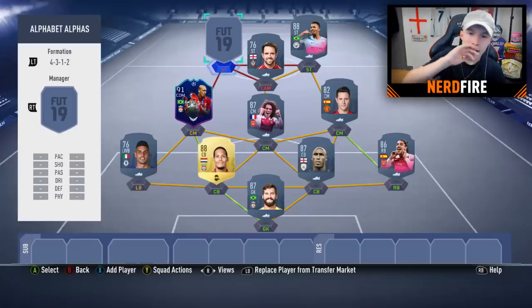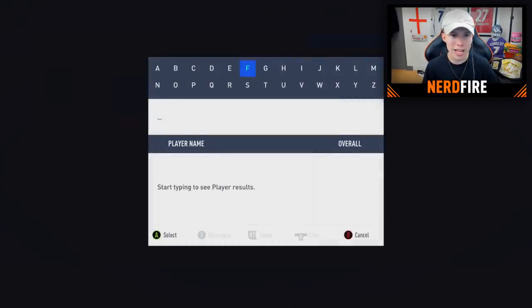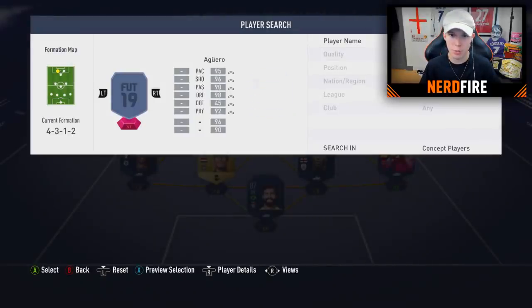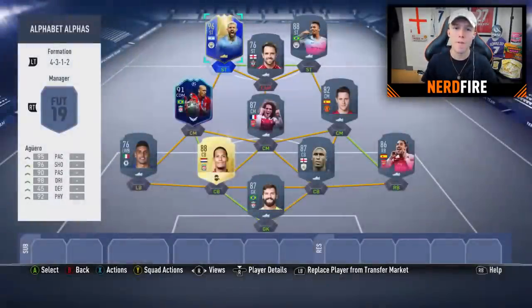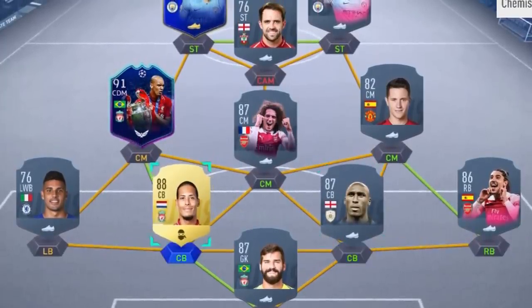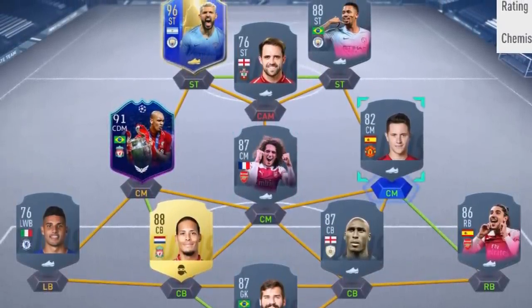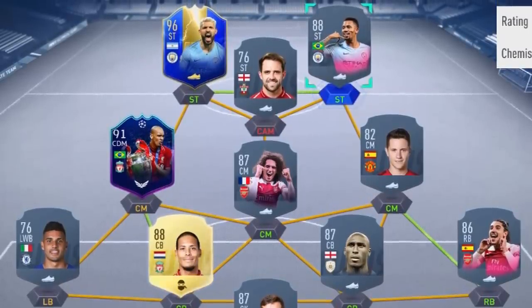For the left striker starting with K, options include King, Kane, and being a bit cheeky — 'Kun' Aguero. We're going with Kun Aguero; I've got his TOTS card in my club, which is perfect. That completes the starting eleven: Alisson in goal, Bellerin at right back, Campbell at right center back, Van Dijk at left center back, Emerson at left back, Fabinho at left center mid, Guendouzi at central mid, Herrera at right center mid, Ings as CAM, Jesus as right striker, and Kun Aguero as left striker.